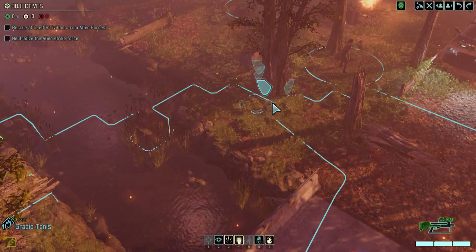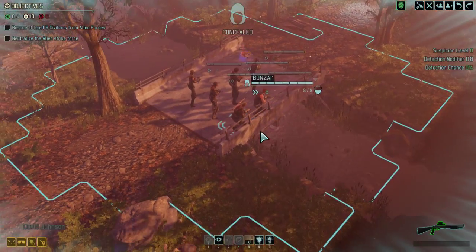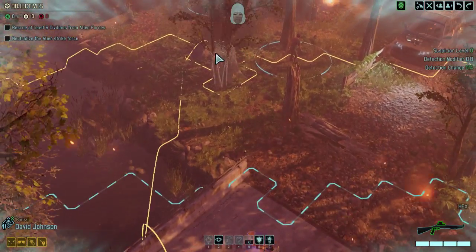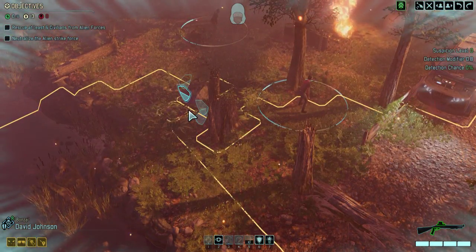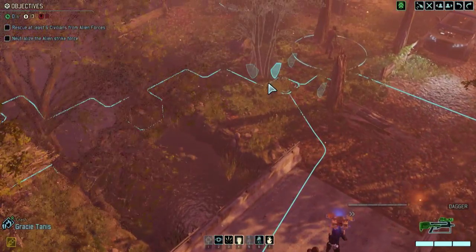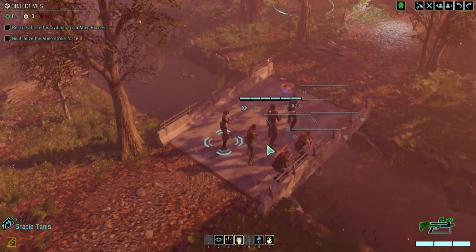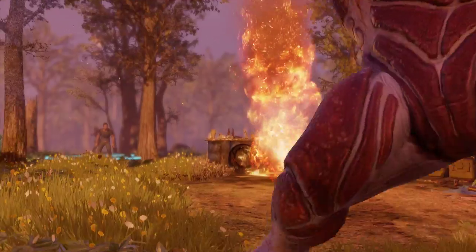Now let's see if pod locations are the same. We have a stealth unit — that'd be David Johnson. We need David Johnson to... actually, if we get spotted we might as well get spotted now because we can't really move at all without doing that. Last time there was a berserker here — yep, okay.